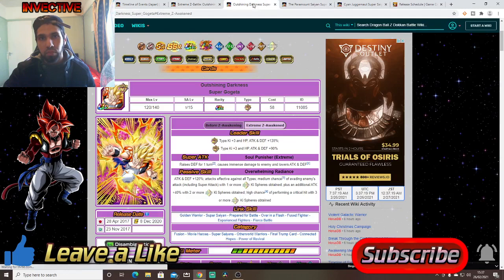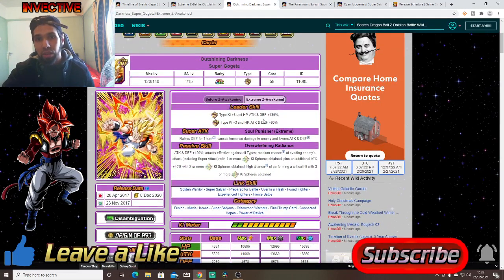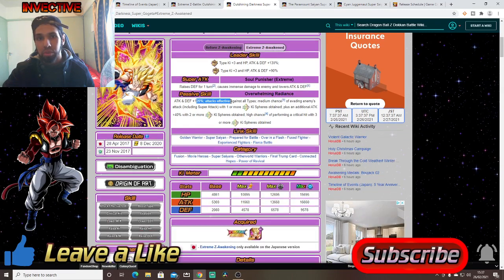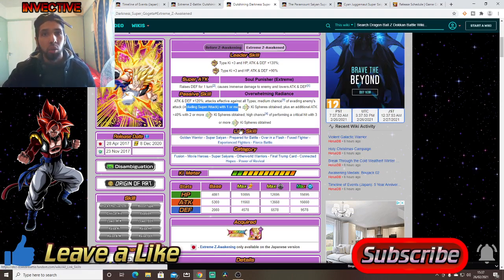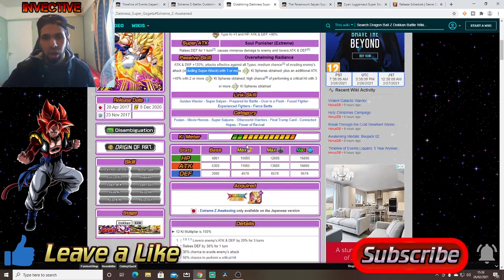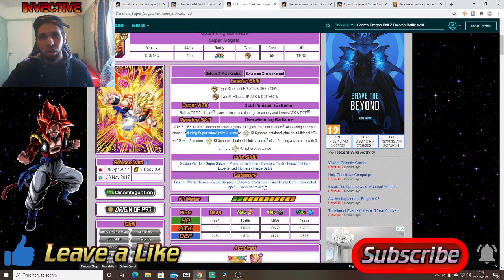Here's a look at Gogeta's Extreme Z Awakening — 3-key, 130% stats. For Extreme Types, 90% stats. Raises Defense for one turn, causes damage and lowers Attack and Defense. He gets a 30% increase for one turn and Attack and Defense plus 120%, effective against all types. Median chance of evading enemy attacks including Super Attacks with 1 or more Rainbow Key Spheres. Plus Attack plus 40% with 2 or more Rainbow Key Spheres, and high chance of Critical Hit with 3 or more Rainbow Key Spheres. Put him alongside the Halloween Special Gotenks with Rainbow Key Sphere changers.